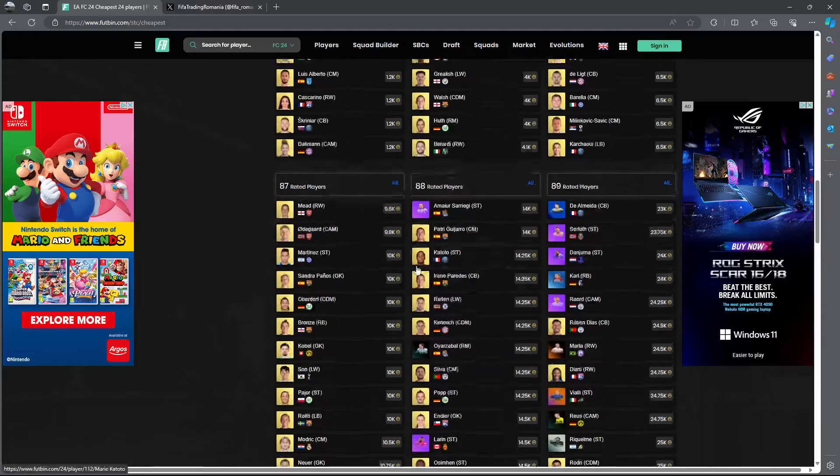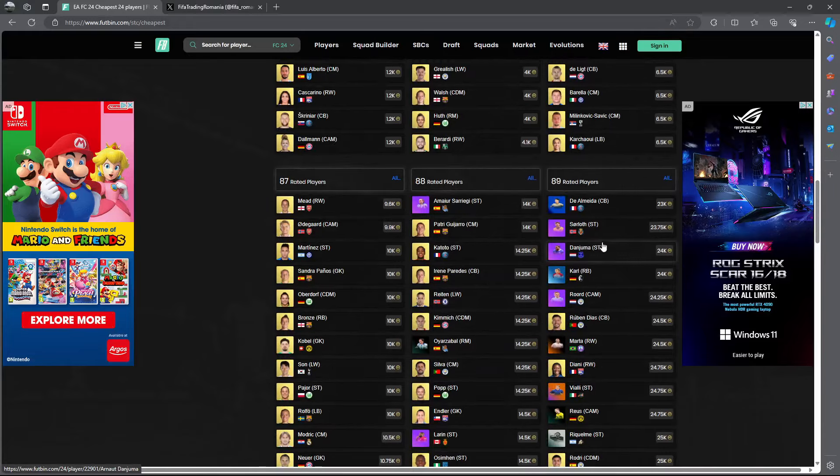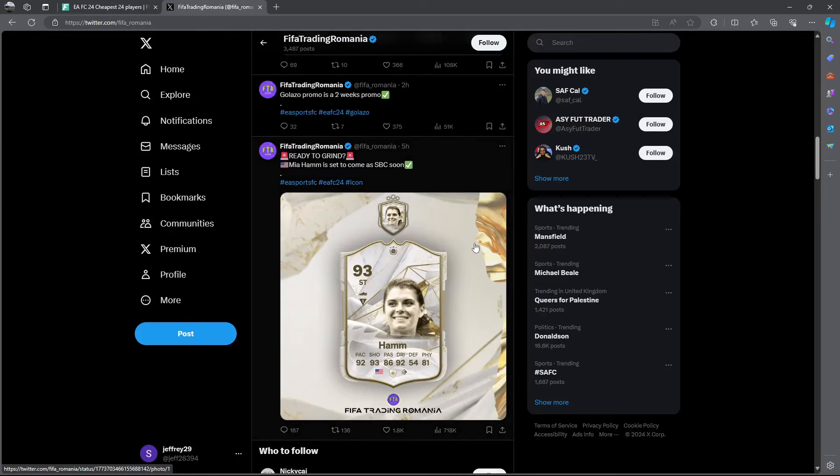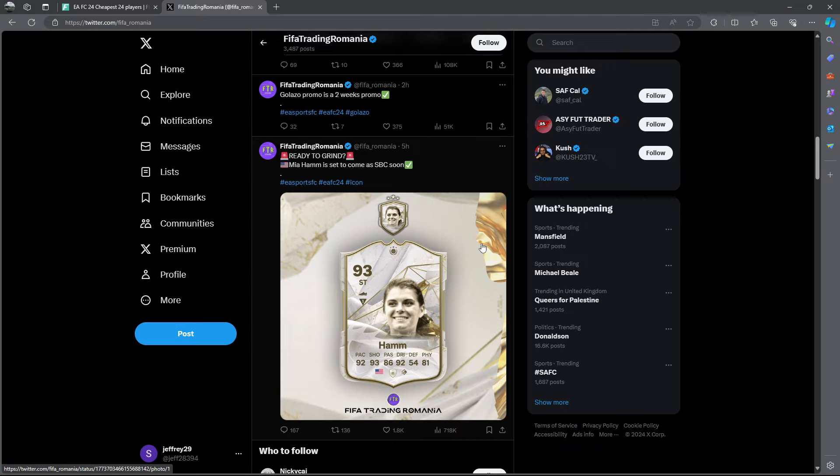So my fodder target prices are: 84s at 1.2k, 85s at 3.5k, 86s under 6k, 87s under 10k, and 88s around 13,000–13,500 coins. Let me switch over my screen now to show you some mass bidding filters you can use all night to get really cheap deals.